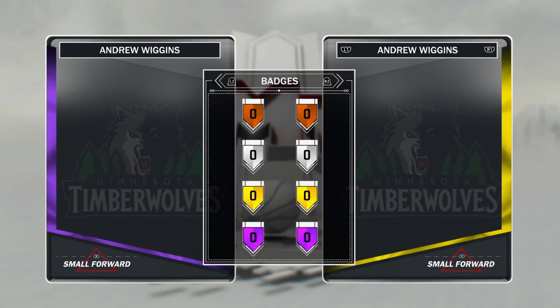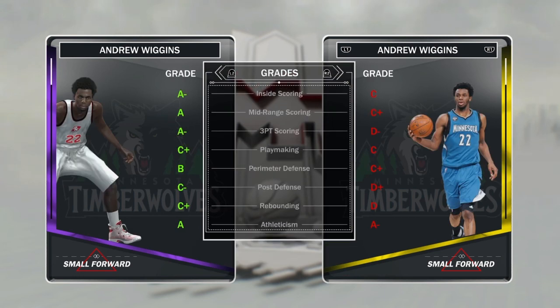I would definitely lock up some Relentless Finisher badges on him. He doesn't come with any badges, but Relentless Finisher, Acrobat, Mid-Range Deadeye, maybe Deep Range Deadeye — maybe you could put on a Catch and Shoot badge on him too. This card is great, I think I want to get him. I never use Andrew Wiggins because they always make the mistake — he's super athletic but in the game he's so slow, he moves like a power forward. So hopefully they got it right with his athleticism in this amethyst version. That's all we have for now; if you enjoyed the video leave a like, comment and subscribe, and I'll be back with the next Moments rate and review very soon. Peace.